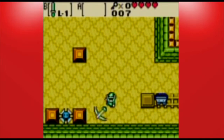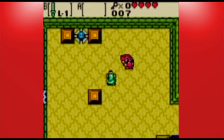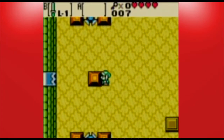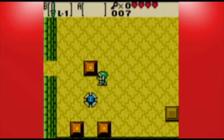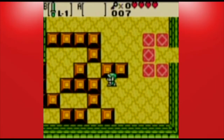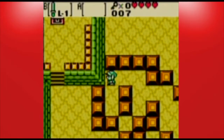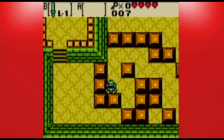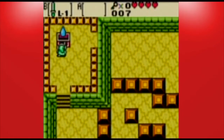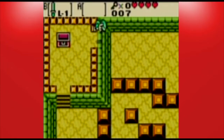Got some boomerang enemies over there, and more blade traps over here. I do need to kill all these guys. Now we've got more of these sliding block puzzles - more or less the same stuff we've seen before. Solutions really aren't too bad. This dungeon right here - just the shape of it - you can tell where some of this is going.